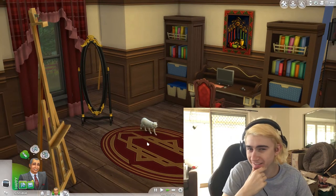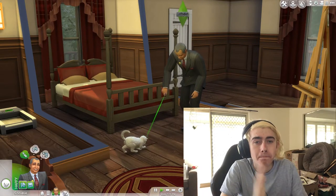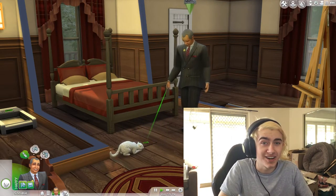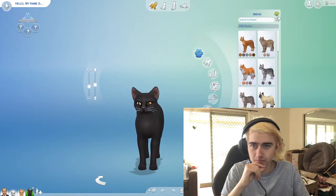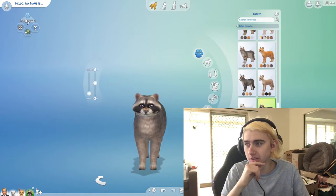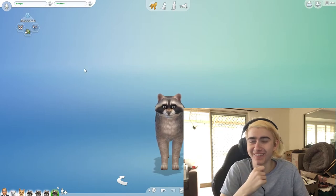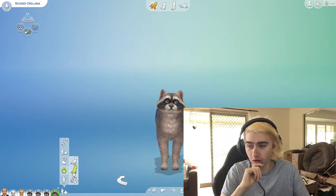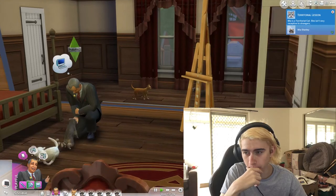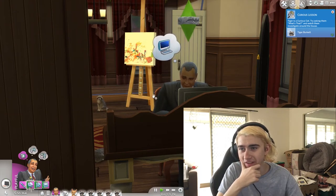I guess the only thing to do now is make a thousand cats — a thousand just random cats — and I'm gonna put them all in Scott Morrison's house. Let's get a raccoon in there while we're at it. In fact, let's just fill the house with just raccoons now. Here we are in Scott Morrison's house. I can see a bunch of raccoons. Is that it, ScoMo? Is that your painting? Are you done?